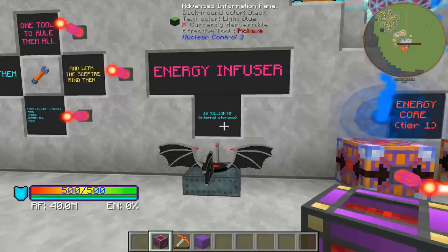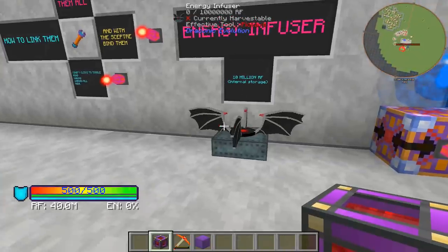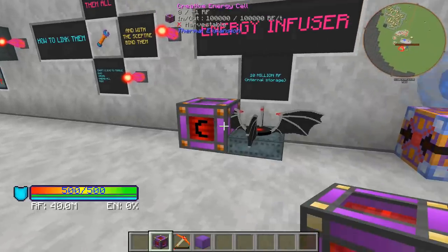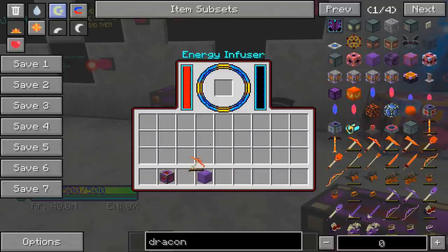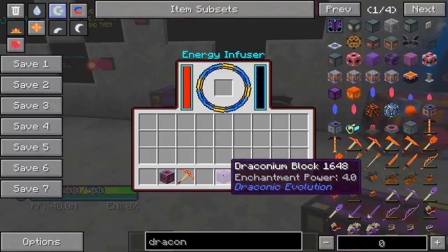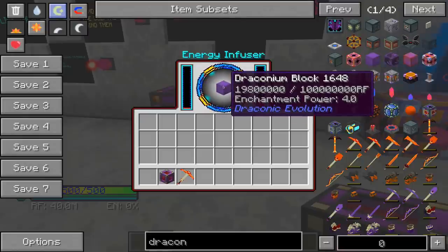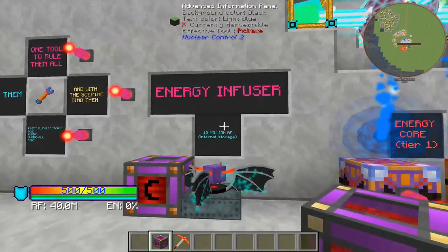Another block we've already seen in the previous tutorial is the energy infuser. You can use it to charge anything that holds a charge — your Draconic tools or even non-Draconic items. You put a power source next to it and it charges an internal buffer that holds 10 million RF. If we put our Draconic pickaxe in there, it charges it really quickly. If you tie it directly to your energy power cores or something like cryostabilized flux duct, it can actually accept power very, very fast. This is really the most effective way to charge up Draconic blocks — you need 100 million RF to get a charged Draconic block, so the energy infuser is probably the best and easiest way to do that charging.